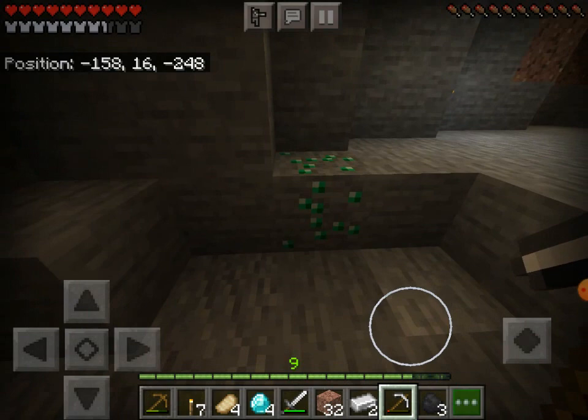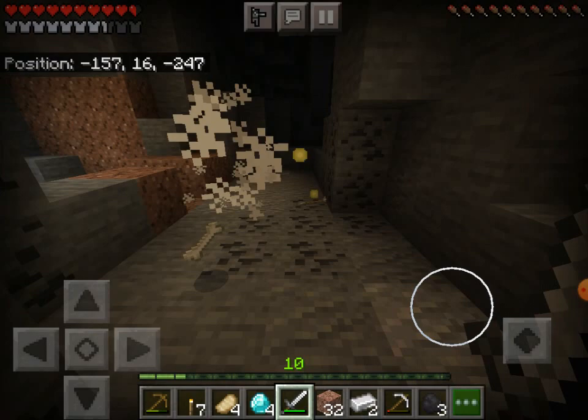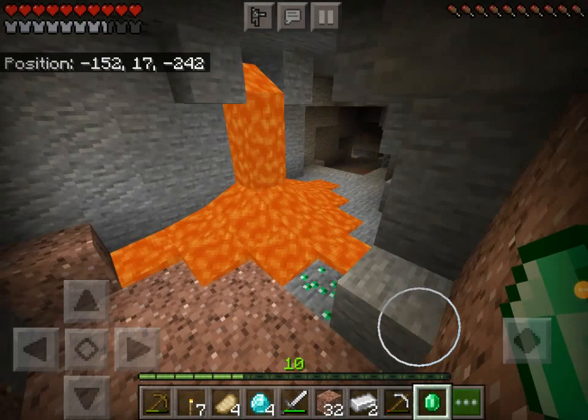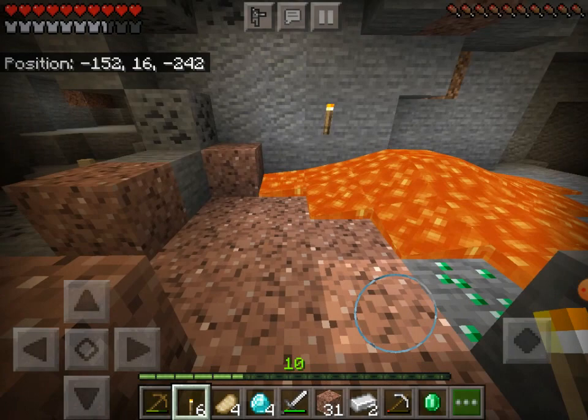Emeralds only spawn in hill biomes, which means that luckily there should be like a mountain nearby. There's a skeleton. Okay, that was good, that could have been bad. So anyway, that means that above me is like a bunch of mountains. People are going to think that I'm cheating — I swear I am not. I literally just turned this corner and immediately see an emerald right over there.